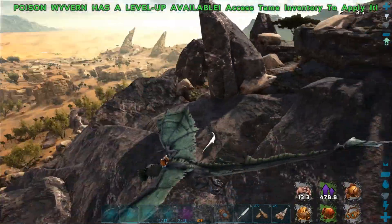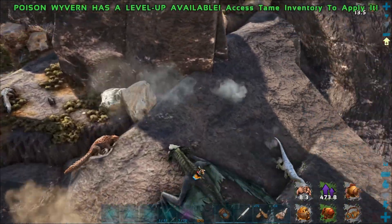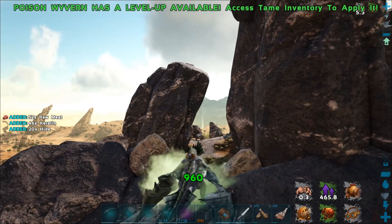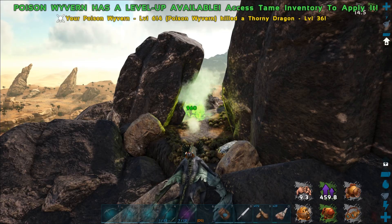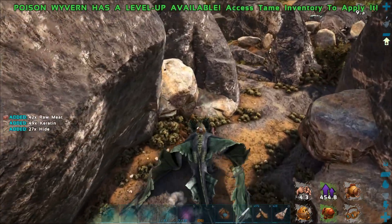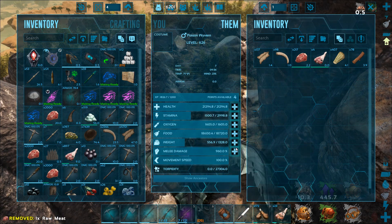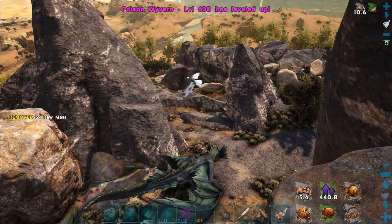I just watched it backpedal down the slope — it was a Carno. Boom, direct hit. I definitely need to work on this guy's stamina a bit. Once I start doing rapid-fire balls like that... he's got about 3,000 stamina. He's got 21,000 health — that's not terrible, actually.